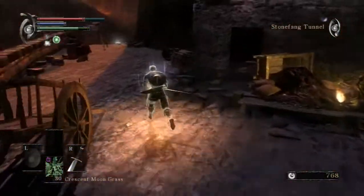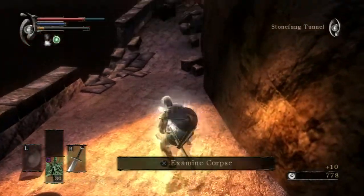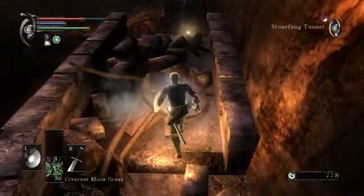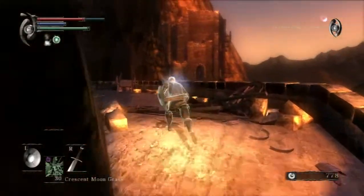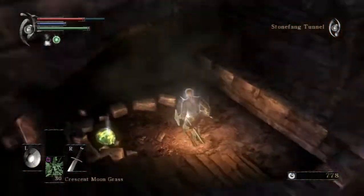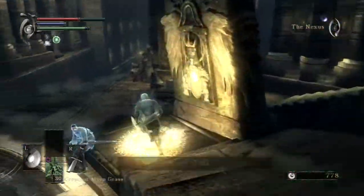Up here there's going to be a Crystal Lizard right there. He's down — Shard of Sharpstone. There's more stuff in the back. I have a lot of stuff, so I'm going to go back to the Nexus and empty out my inventory so I won't get full from all the pickups, because there are quite a bit of pickups in 2-1.